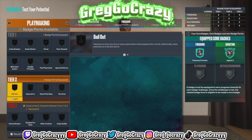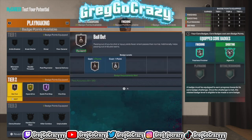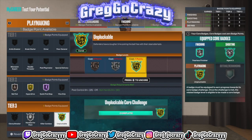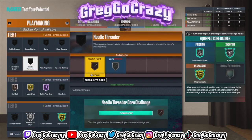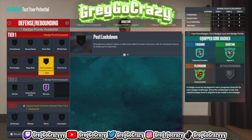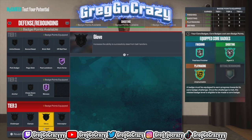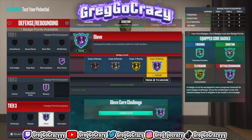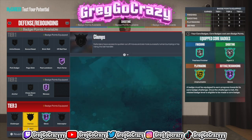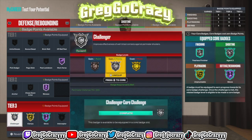I put green machine on silver and cored agent threes. I put limitless range on bronze but raised it to gold, and raised catch and shoot to gold — gold catch and shoot works best but any level works. I put quick first step on, hyperdrive as high as I could, bronze bailout which is a necessity, cored unplugable as high as it can go, silver handles for days, and needle threader — which is good if you're a playmaker playing point on this build.